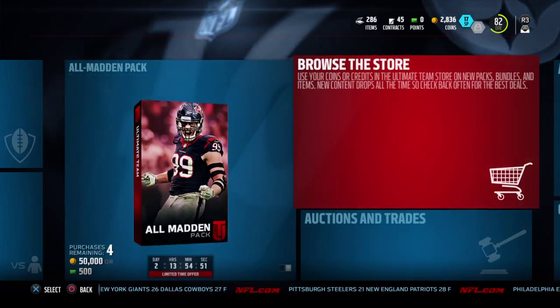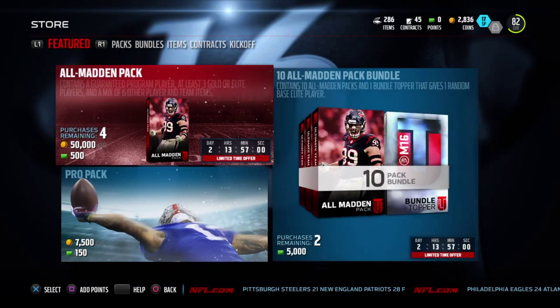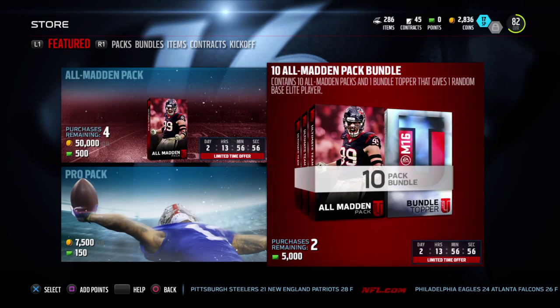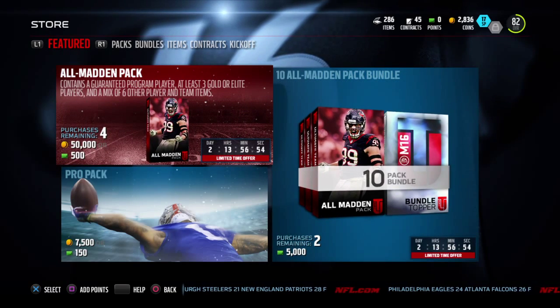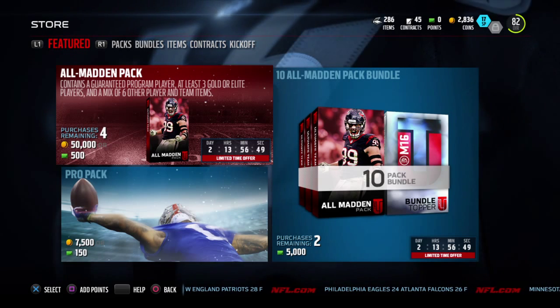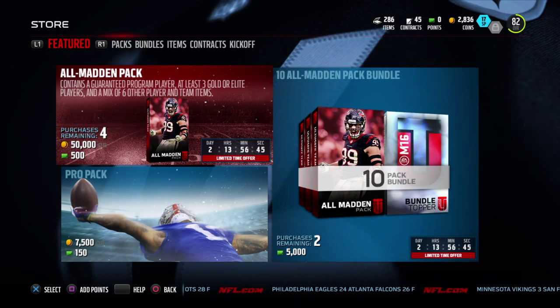Let's browse the store to see if they have a bundle or anything. Yeah, they have a 10-pack bundle for probably 50 bucks or a little bit more than 50 bucks. It contains a guaranteed program or at least three gold or elite players, and a mix of other player and team items, so it's a decent pack.